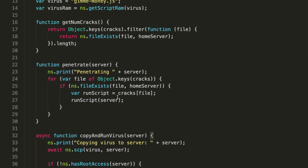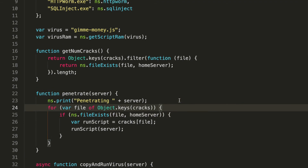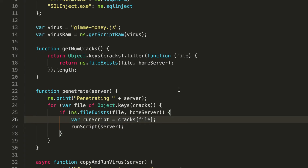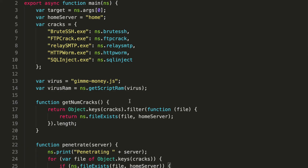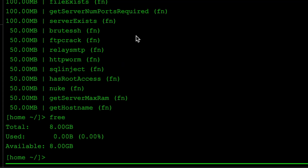The 'penetrate' function looks at every single penetration script you have on your home server, and if it exists, runs that script on your target server to open its ports. That's essentially it.